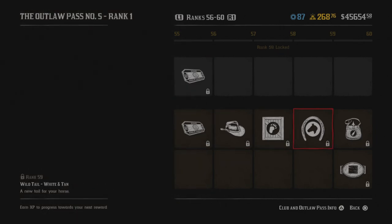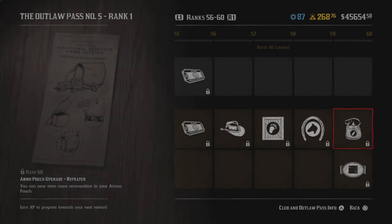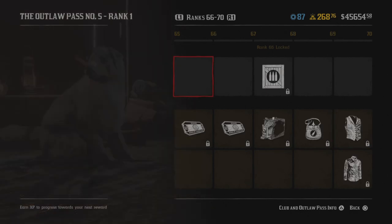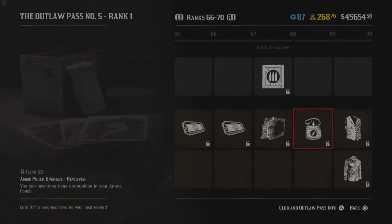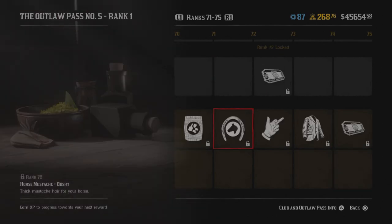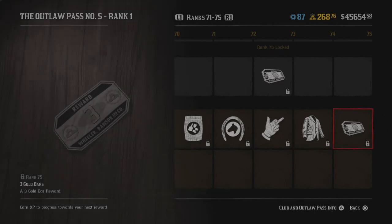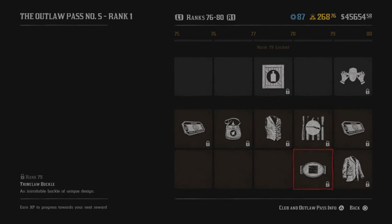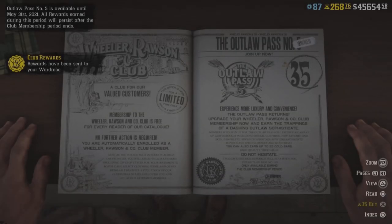I believe there are 80 ranks to this Outlaw Pass. There's a pamphlet there that we need to rank up to 60 for. I have a ton of collectibles right now and I'm going to be ranking up through this Outlaw Pass fairly quick. Oh cool — we can give someone the finger. There's another pamphlet there too. Most of you guys have seen all that already.